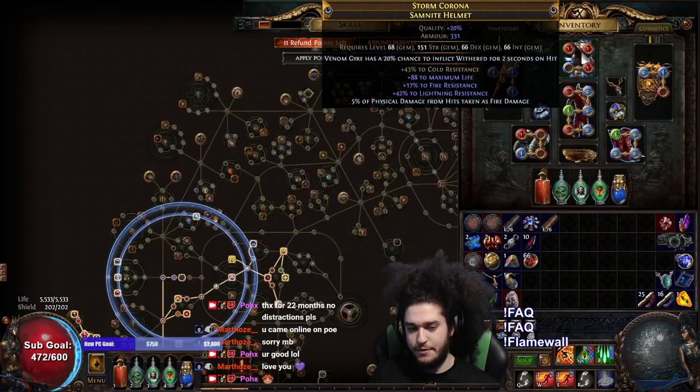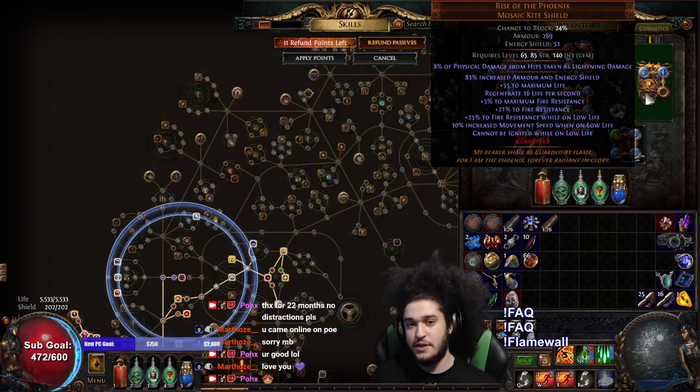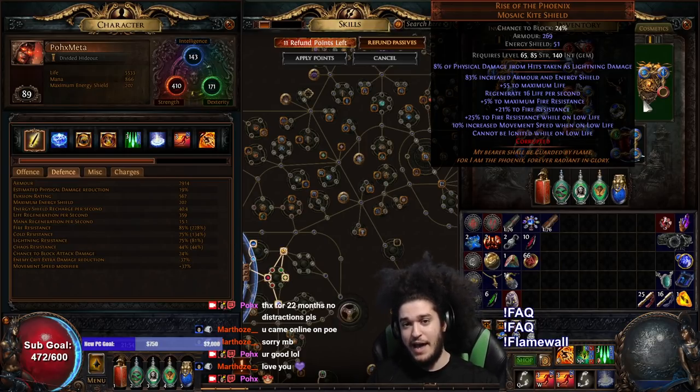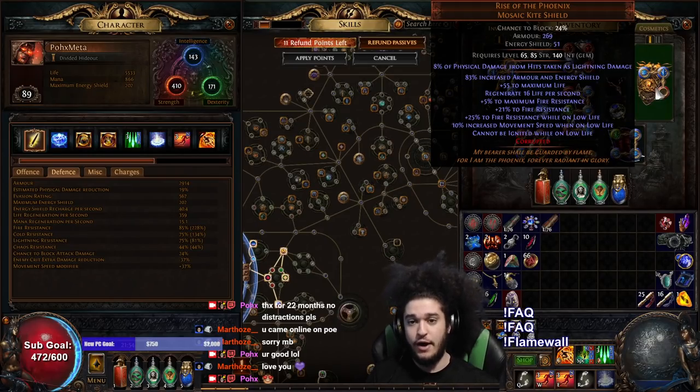My helmet — nothing super good right now. I do want to try crafting a conc helmet so that I can move my Blade Fall to that setup. For now, it's just life res and physical damage taken as fire. I have a Rise of the Phoenix at the moment because I will be attempting to run Righteous Fire on this character later. At the moment I have 85 max fire res, and that synergizes with all the physical damage taken as fire, and then we can run Righteous Fire, and that gives a massive multiplier to our Blade Blast — which is pretty much the sacrifice for wearing the shield.